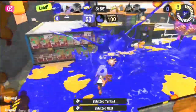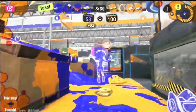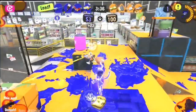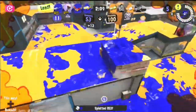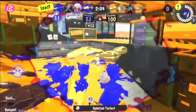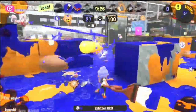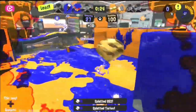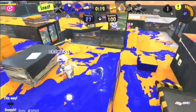Right here I kill the sloshing machine, and I also use the zip caster against the splatter shot pro to get height. I also like to play low ground sometimes — just like here where the splatter shot pro fell right into my Octobrush and I attack from below because they can't avoid it. Right here I attack them on their sides again, and I also go on top of the box to get height in case anyone tried sneaking around from either side of their base.